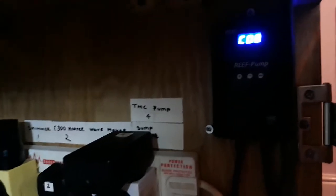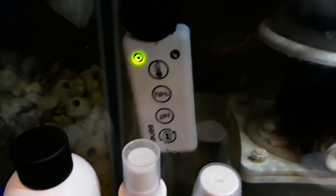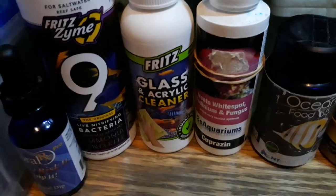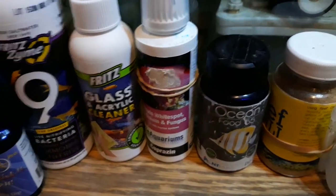It's on number eight. Also this is my Seneye Reef — it tests for ammonia and pH, and it's doing really really well. Here are my products: I've got Fritz Zyme 9, Fritz Turbo cleaner, glass cleaner, copper — which you don't really want to use, but I've got it if I need it for white spot — and there's my Coral RX and Ocean Food Reef Chilli for the corals, which I feed at night.